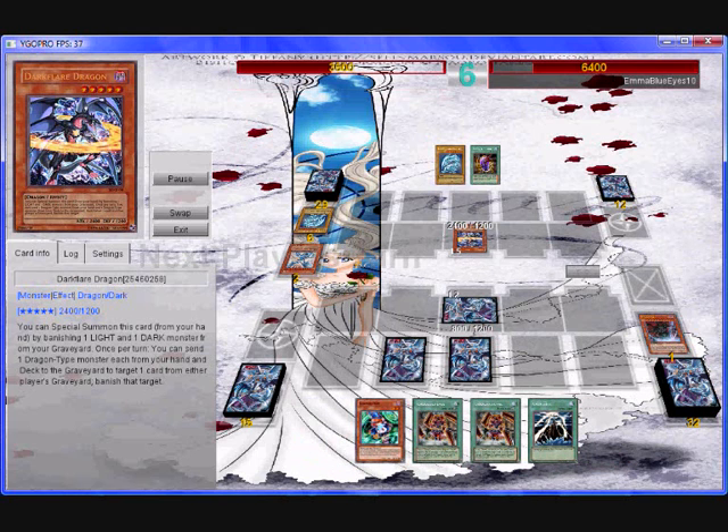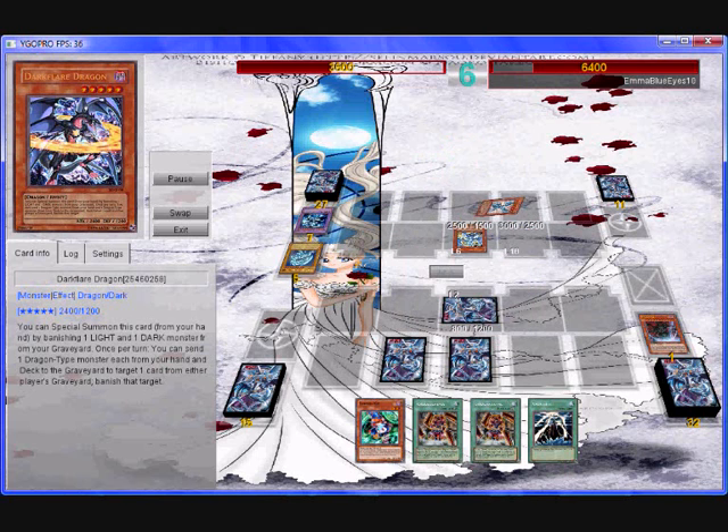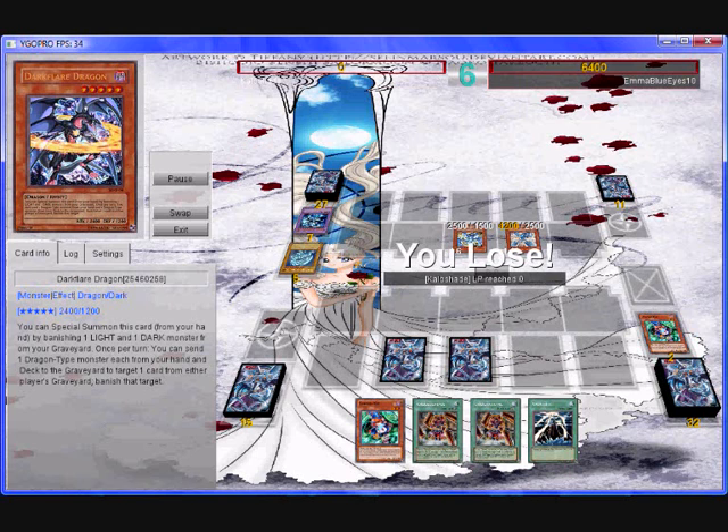As you can see, poor Kaloshade has got a bit of a bad hand and there's nothing he can really do against the deck. But wait until you see this pretty awesome combo — Dark Flare again, send the last couple of Blue-Eyes to the graveyard, banish Eclipse Wyvern to get back my Shining, tribute for Pulsar, Dragon's Mirror for Blue-Eyes Ultimate, and for the first time ever — Blue-Eyes Shining Dragon comes out onto the field! How awesome is that? That gets me game against Kaloshade, so I'm pretty happy about that.